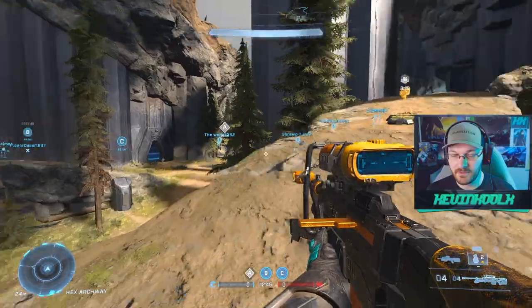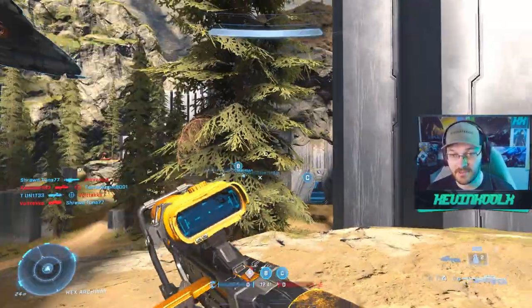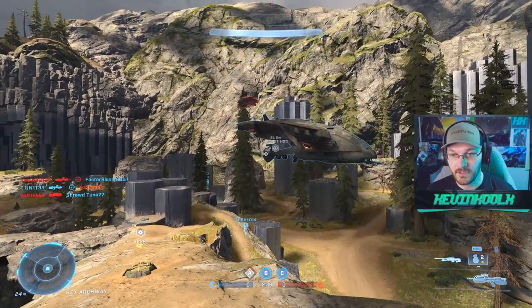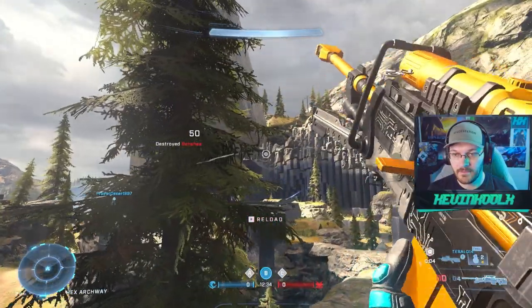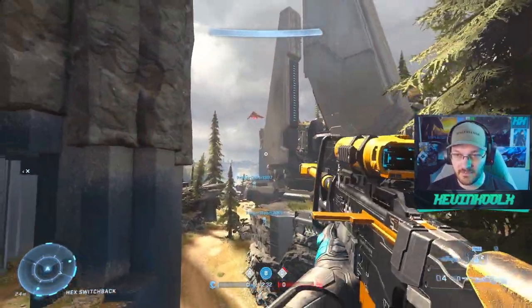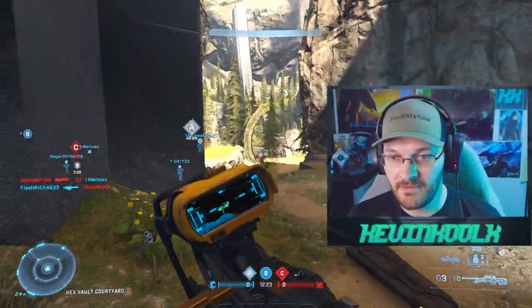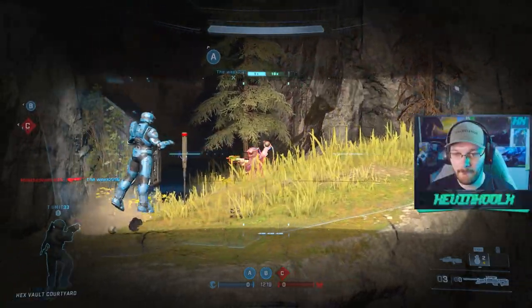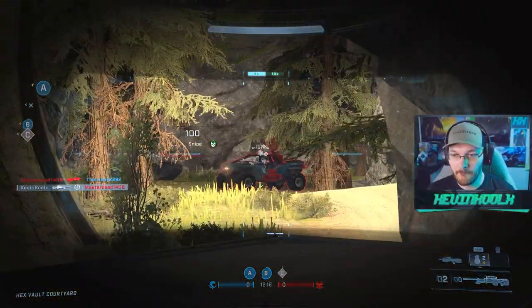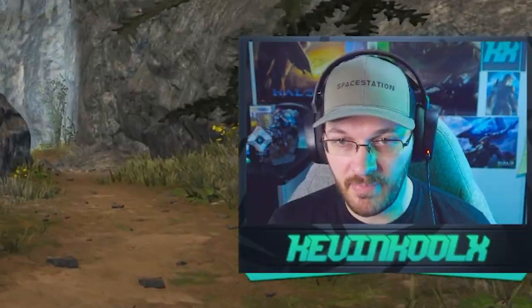With these pelican spawns, there was definitely a benefit and also a downside to them. The benefit being that once these pelican drops came in, we got a rocket hog coming in. See if the enemy team decides to get a pelican as well. You gotta make sure your power weapon's taken care of before you just start ramming a vehicle to the other side of the map. They got a rocket hog too — things are looking balanced.